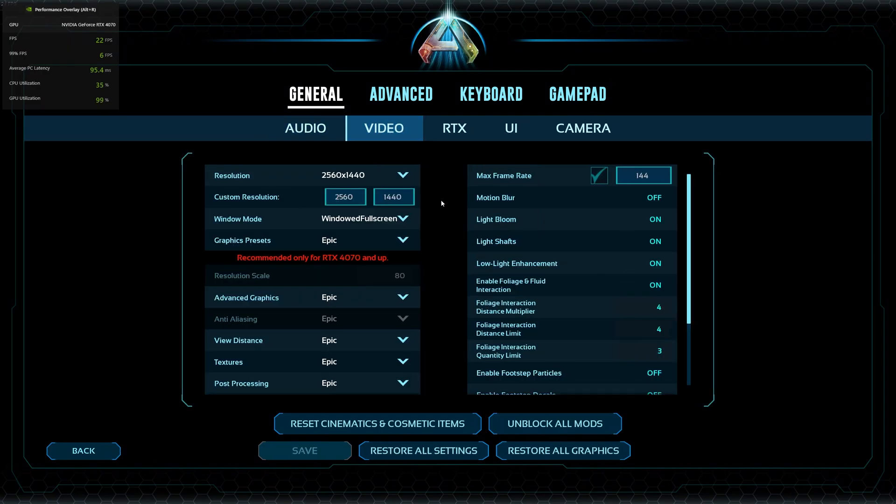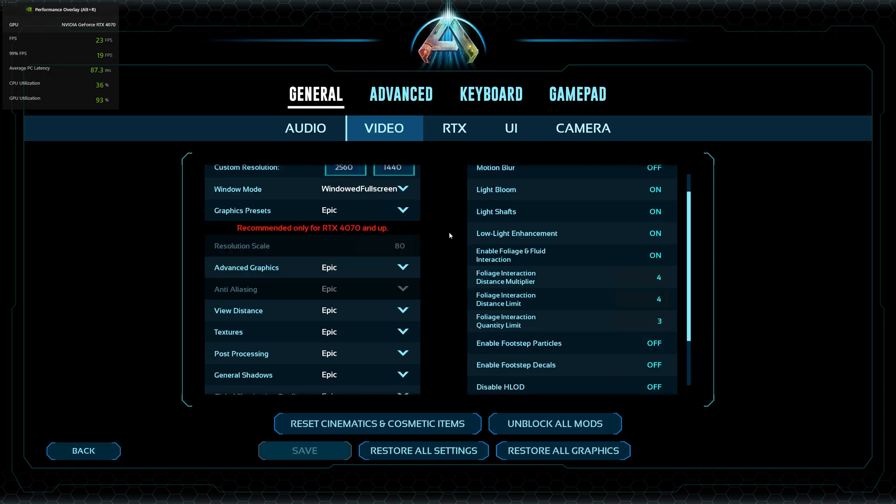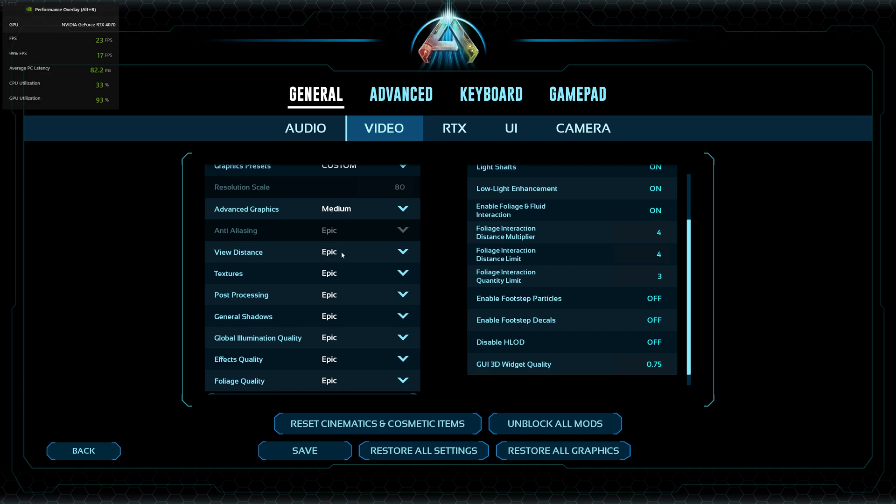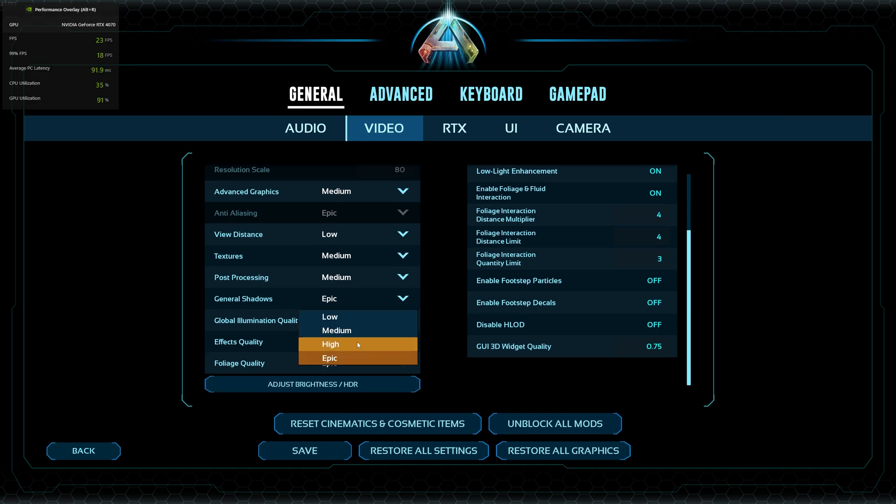I have everything on Epic — this is the Epic preset. In advanced settings I do medium. View distance I keep on low because it gives more detail in the distance which you don't want, and it doesn't give you much detail anyway. Texture quality looks the same from low to epic, so do medium. Post processing should be medium because it does basically nothing.